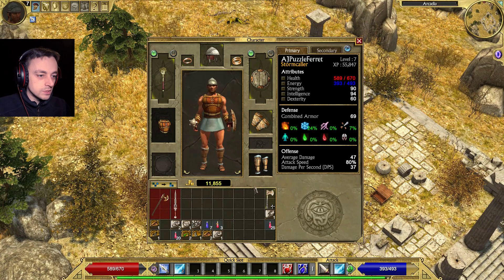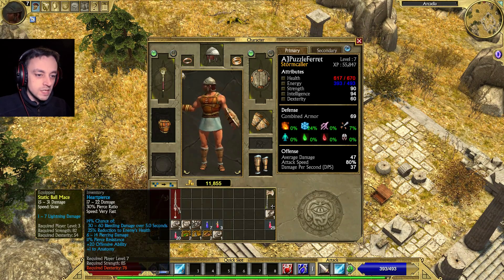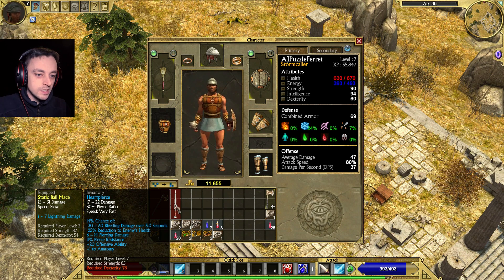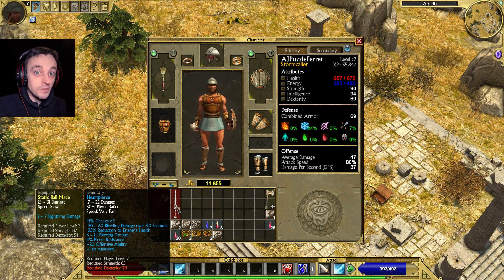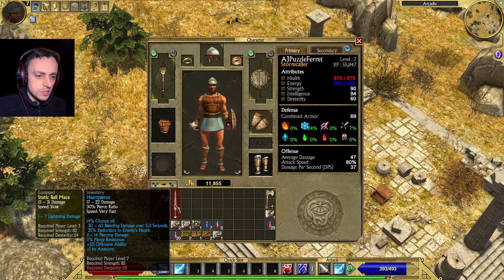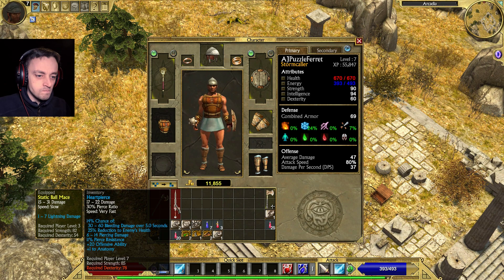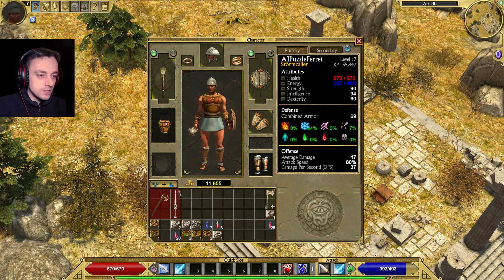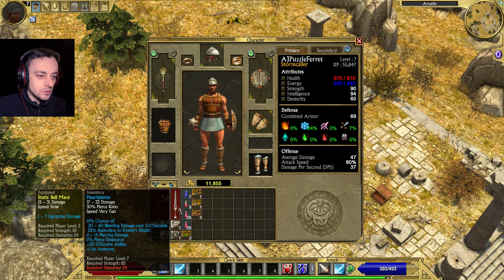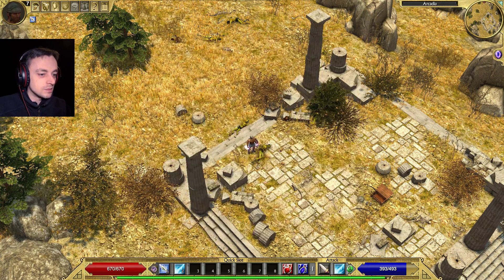Let's see what that item was. It's a sword! But I need more dexterity for it. It isn't as good with damage - it's got 30% piercing ratio. Reduce to enemy's health - that's good. Extra piercing. It's not bad. It's not something super amazing and I can't actually use it yet, but it's not bad.